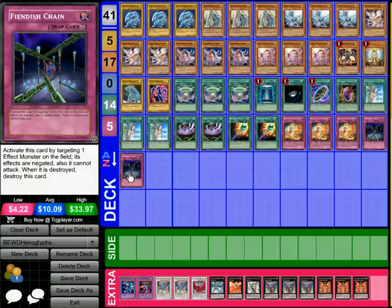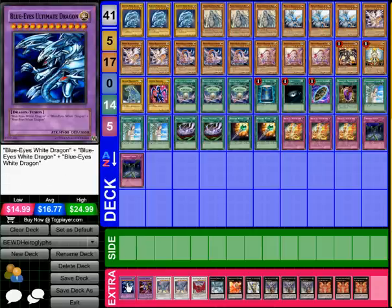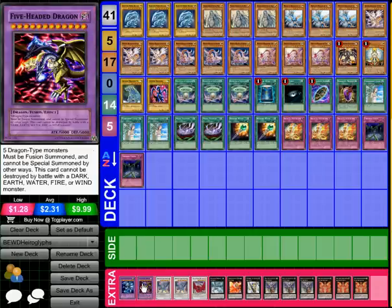I'm still debating whether to add a third Fiendish Chain, which would put the deck at 41 or 42 cards. Being OCD about card numbers I want to get it down to 40, so if you have suggestions on what to take out please let me know. For the extra deck, we have 1 Blue Eyes Ultimate Dragon just because I can, and 1 Five-Headed Dragon. The Burial from a Different Dimension is there because if I use Blue Eyes cards for a Five-Headed Dragon fusion, Burial lets me return the Blue Eyes to the graveyard — keeping level 8 targets available for the Hieratic XYZ engine.